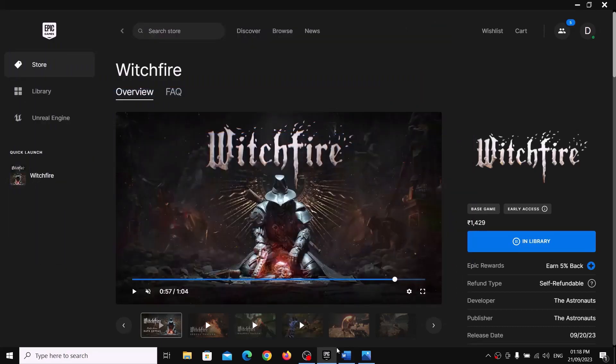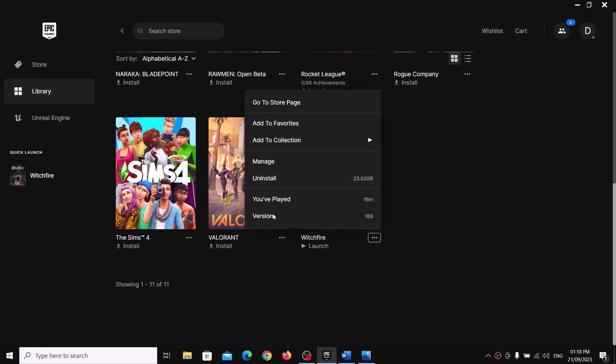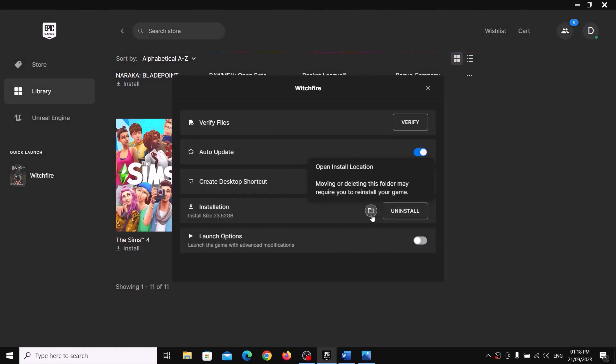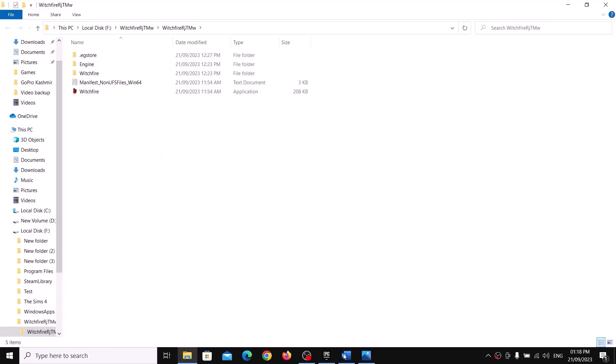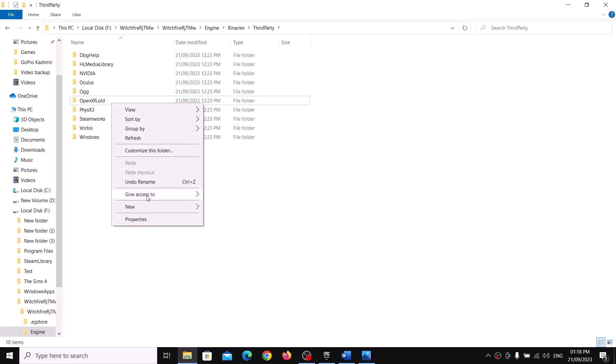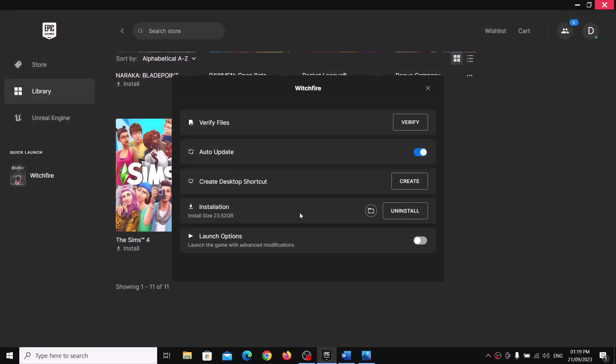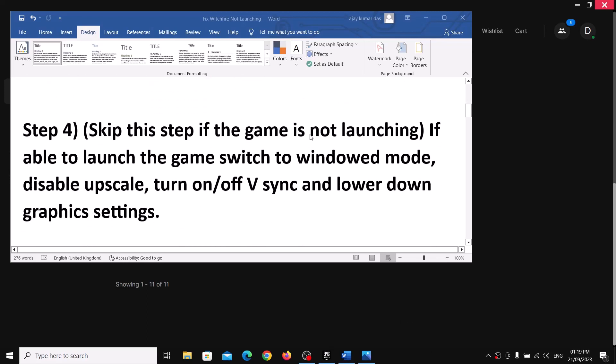The next step is to rename the OpenXR folder. Go to the game installation folder via the library — click the three dots, then click Manage, then open the folder. Inside, open the Engine folder, then Binaries, then ThirdParty. Right-click on the OpenXR folder and rename it to 'OpenXR.old'. Then launch the game. If you face any trouble you can always revert back to the original name.